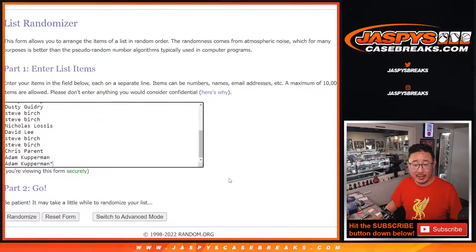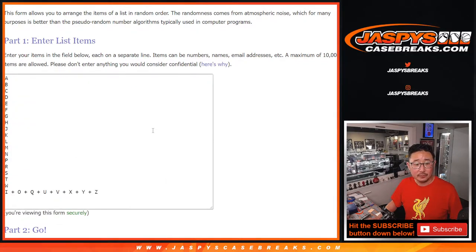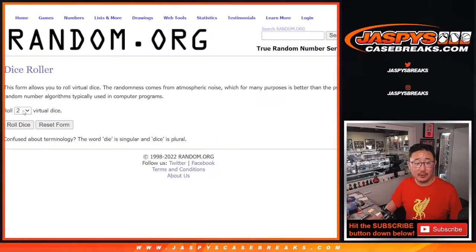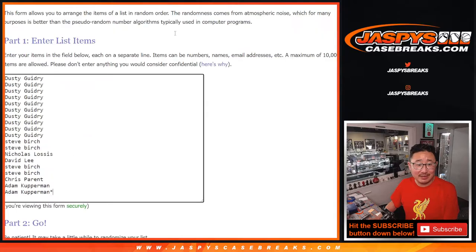All right, big thanks to this group for making it happen. Appreciate it. And there are the letters right there. Let's roll it — let's randomize names and letters. One and a six, seven times.